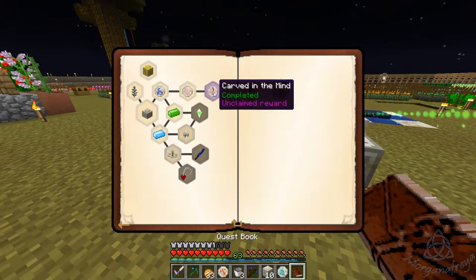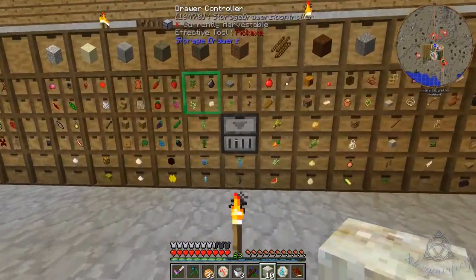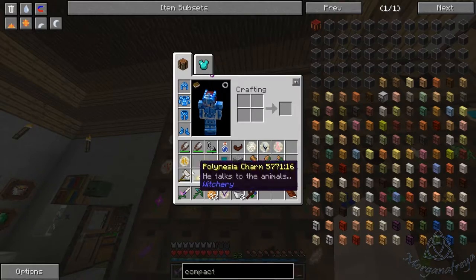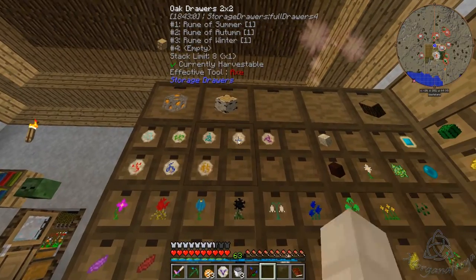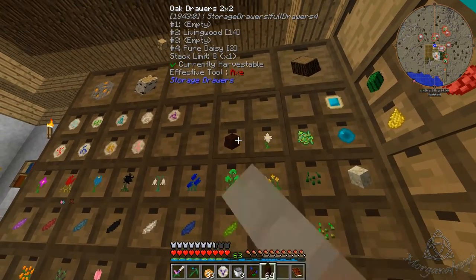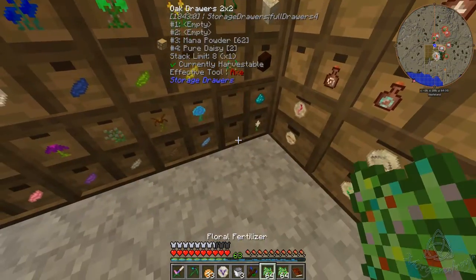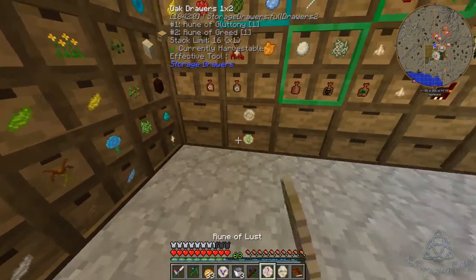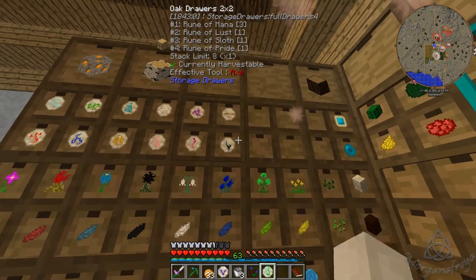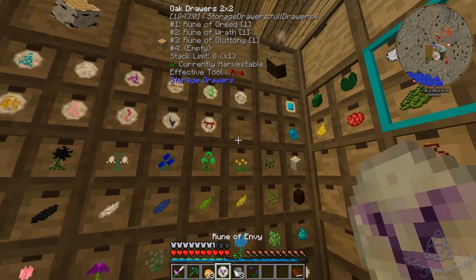There we go, done! Can't claim reward yet — let's go empty our inventory. Okay, so we have summer, autumn, winter, and spring. We are actually going to move these down here so we can take these back and stick them up here. Just got to keep ourselves organized a little bit if at all possible.